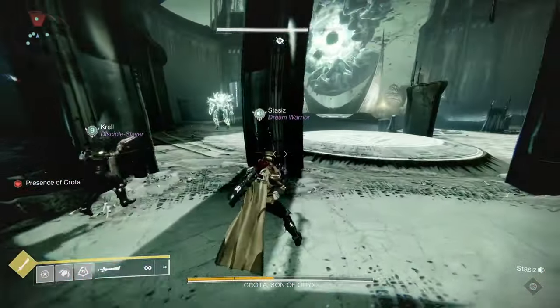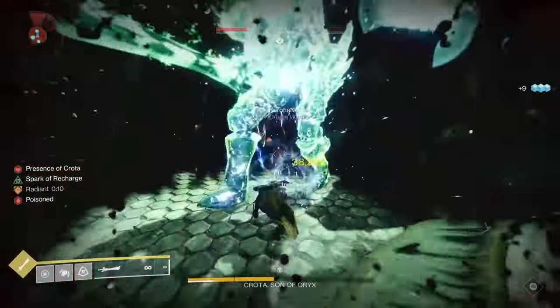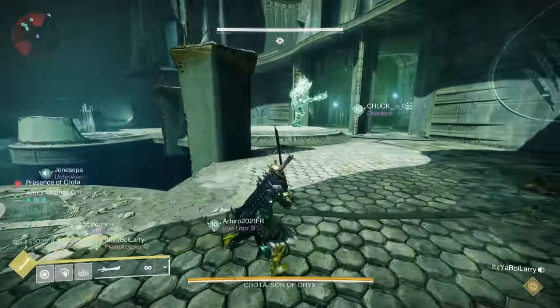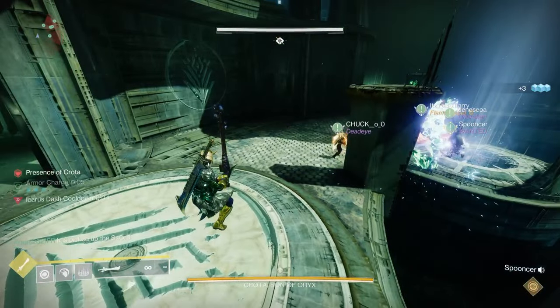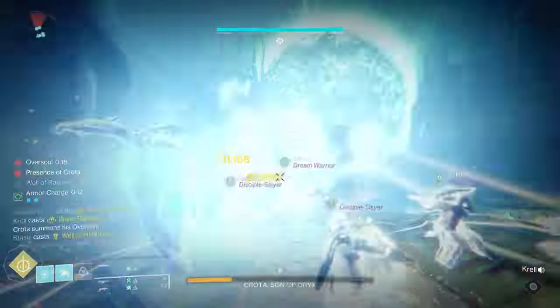One final piece of advice: if you're struggling with this, having a Titan on Banner of War with Stronghold and a sword to hold Crota will greatly increase your chances. You can basically tank his damage, hold him in place, and then when he gets ready to slam, just have your people come in behind, do the tractor, do the well, and do the two or three swords to get the easy clear of this challenge.